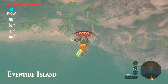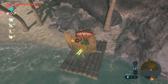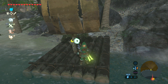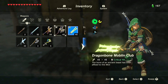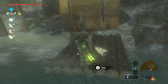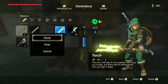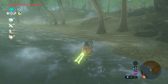Once on approach to Eventide Island you want to land on the raft. On here we're going to drop off some weapons that we want to use, but be sure not to drop off weapons you want to keep because you can lose these after you've completed Eventide Island. So once you've selected the weapons that you want to use for the island, head inwards and that will begin the challenge.